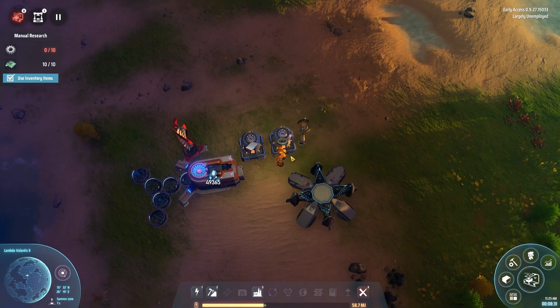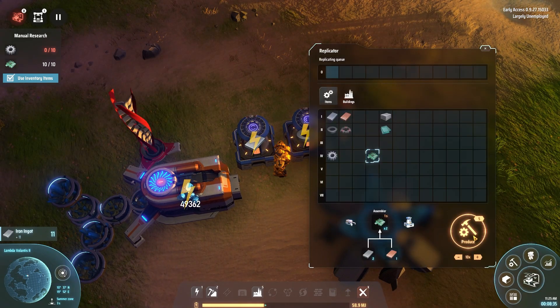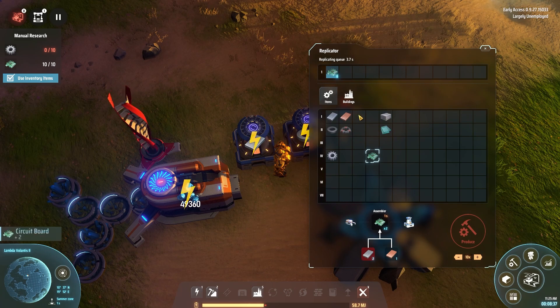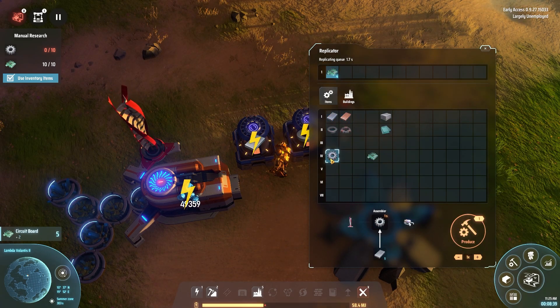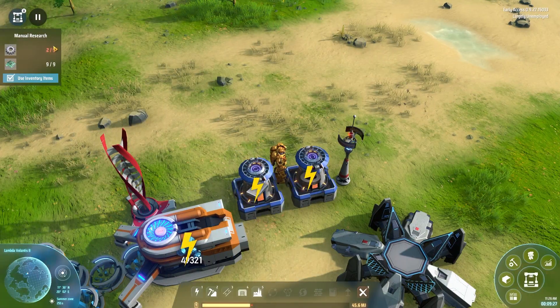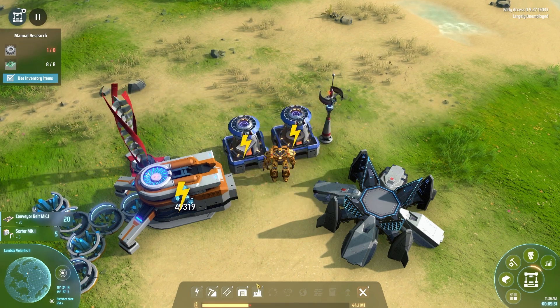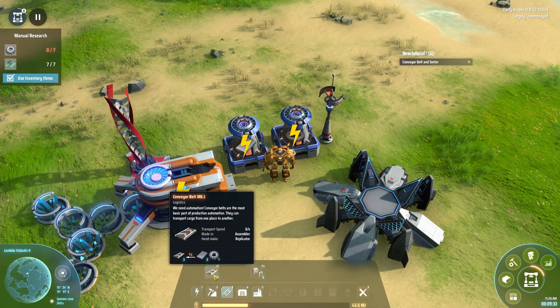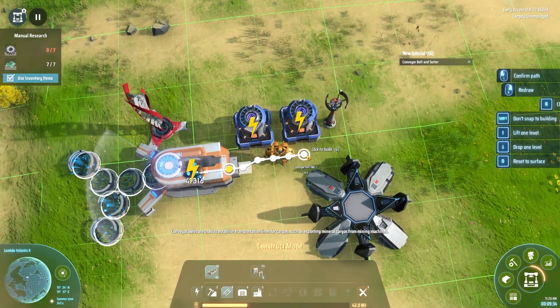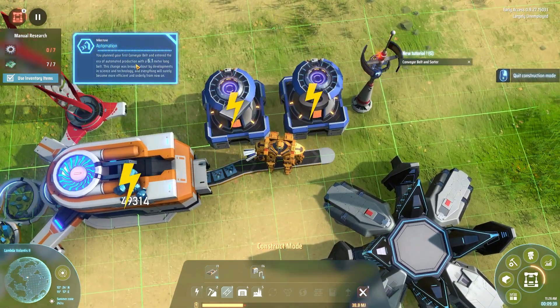I'd like to get Basic Logistics and Basic Assembly Processes researched next. For that we're going to need another 10 coils. Make me another 10 of those, and we're going to need 20 gears, which requires 20 iron plates — it's one-to-one. There we go, we got all the gears made, plus a few extra, and we now have Basic Logistics. This gives us access to belts — these move items at six items per second. It also gives us access to sorters. Automation.